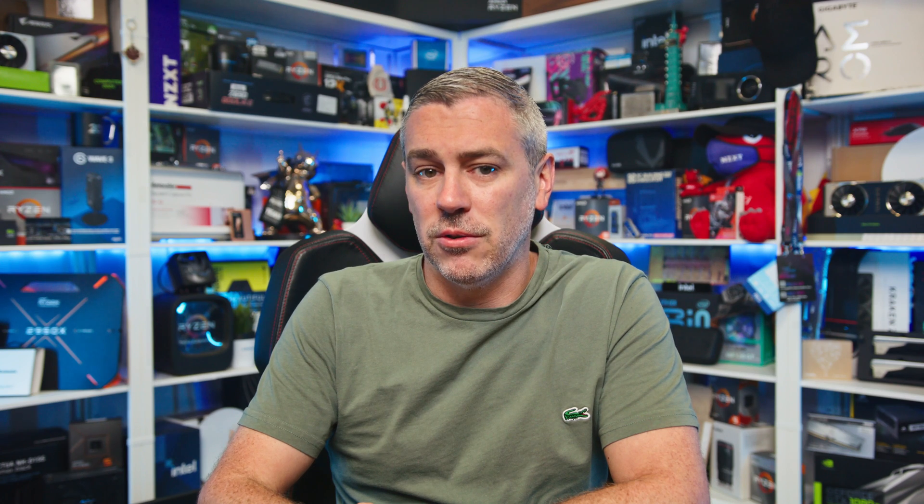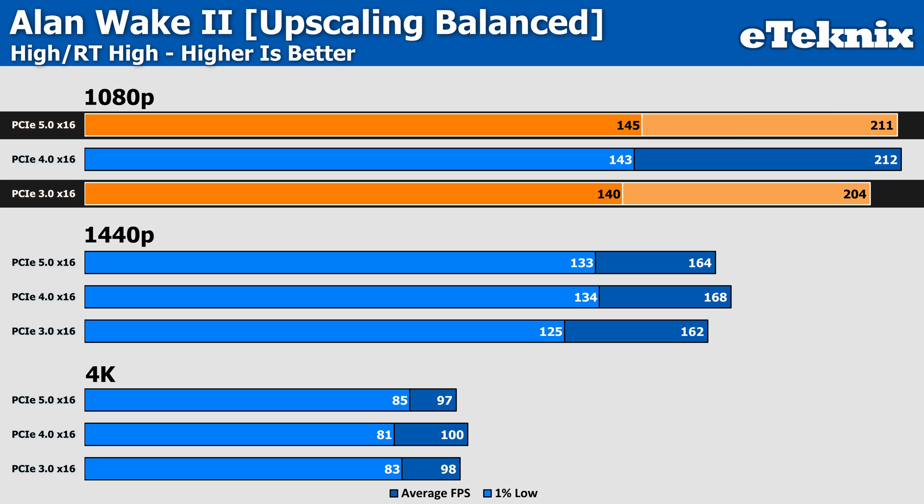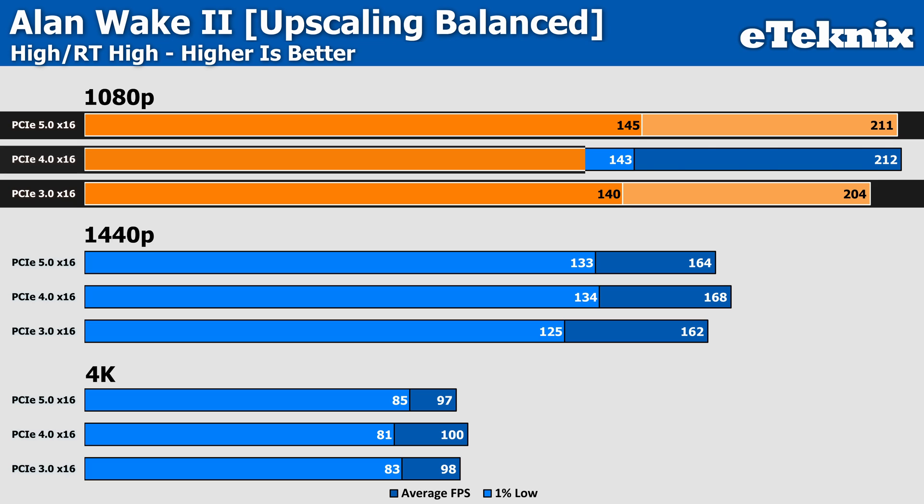Looking specifically at games with hardware-accelerated ray tracing, some interesting patterns emerge. Ray tracing generally increases the complexity of the rendering pipeline, which theoretically should put more stress on the PCIe interface. Alan Wake 2 on high with ray tracing also set to high at 1080p shows PCIe Gen 5 delivering 145 FPS average compared to 140 on Gen 3 — just a 3.6% improvement in the 1% lows. The average frame rate shows a slightly more noticeable difference — 211 FPS on Gen 5 versus 204 FPS on Gen 3 — still just a 3.4% gain. Interestingly, PCIe Gen 4 delivers 212 FPS, highlighting diminishing returns beyond this point.